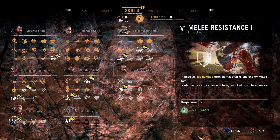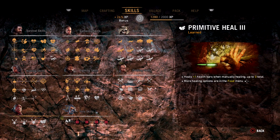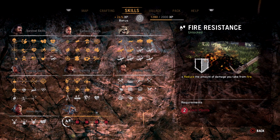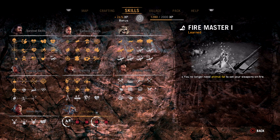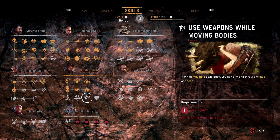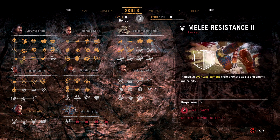Unlock reduced damage from animal protection in melee hits, also reduces the chance of being knocked down. I am so upgrading those. Craft two berserker bonds instead of one, receive even less damage from animals in melee hits. Heal plus one bar when manually healing, up to three total - why have I not been aware of this? Reduced damage from fire. Press R2 to takedown an enemy then smash your firebomb into them. You no longer need animal fat to set your weapons on fire.